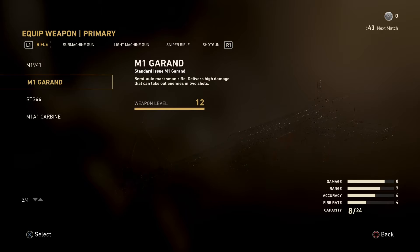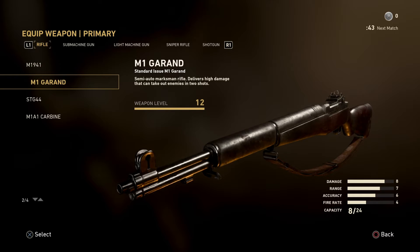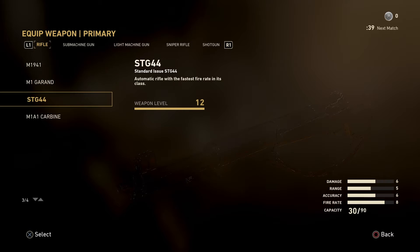As you can see, we've got the M1941, the M1 Garand, the STG44, and the M1A1 Carbine — that's what they had in Weekend 1 and Weekend 2. I don't know what they had in the PC beta; I don't have a PC. But I heard the game was really good on there, and the beta was great besides the hackers. They didn't have the hacking security on the beta — it's going to be on the full version. This is the assault rifle class.